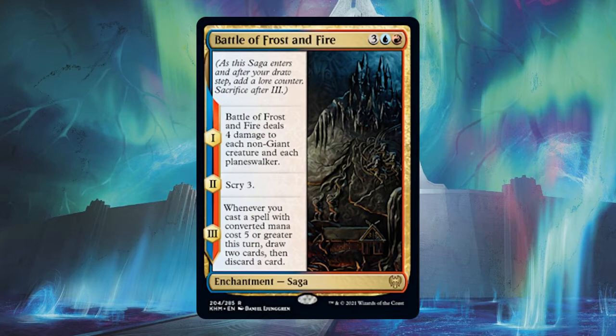Sagas get an additional lore counter right after your draw step each turn. So assuming you cast Battle of Frost and Fire during your main phase and got the first lore counter, you'll get the next lore counter at the beginning of your next turn, right after the draw step. Battle of Frost and Fire's second chapter is Scry 3. When a saga has lore counters equal to or greater than its maximum — three in the case of Battle of Frost and Fire — it'll be sacrificed as a state-based action after the last lore ability resolves. So on the second turn after casting, you get the third chapter, then the saga is sacrificed. There are currently sagas with as few as three and as many as four lore triggers.